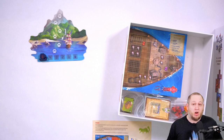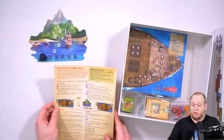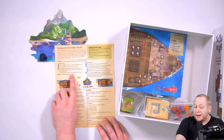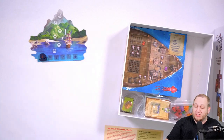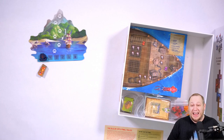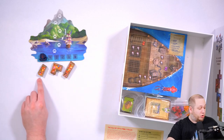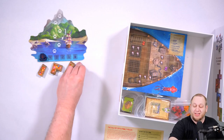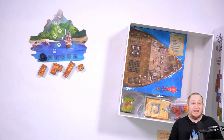Now we're going to go back to those common treasures and add them below the island in a number equal to the number of players. The family rule sheet says use five of each tile for two players, eight for three players, and eleven for four players. So we're going to grab five of them and place them below here because we're playing a two-player game. There are four different types of common treasures: the straight two squares, the corner three squares, the straight three squares, and the single one-square tiles.